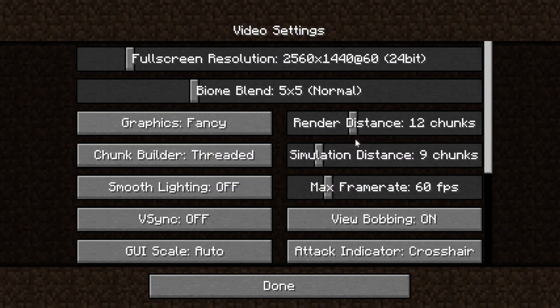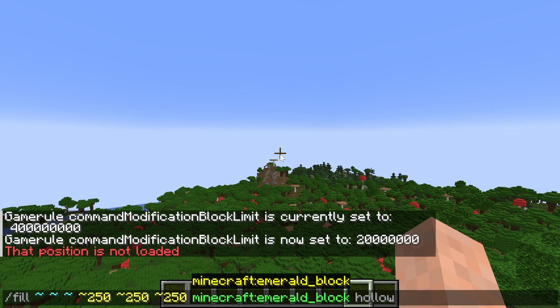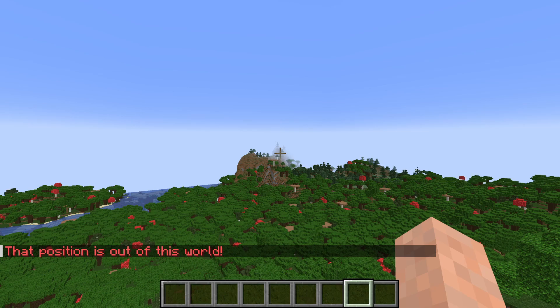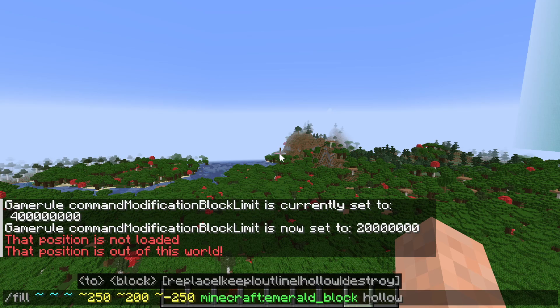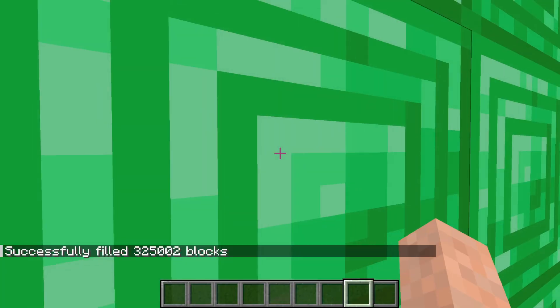That position is not loaded. What we need to do is just increase our render distance a bit, so go into video settings and increase the render distance. Now that position should definitely be loaded. Let's also make this a negative one so it spawns in the right direction. We'll have to reduce the size a bit because it probably has to place it above the block limit — try it again.